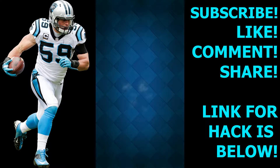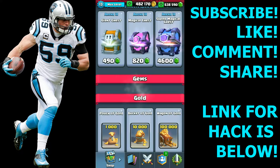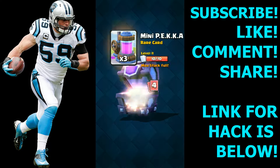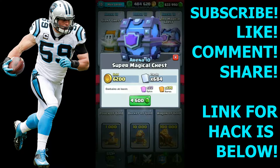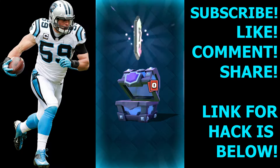Zap, Valkyrie, Prince. Spear Gobs, Heal, Furnace, Rocket, Fire Spirits, and we get some Prince. Mini P.E.K.K.A., Cannon Cart, Goblin Hut, and the Prince. Mortar, Wizard, and we get a Giant Skeleton — and we can get another legendary.